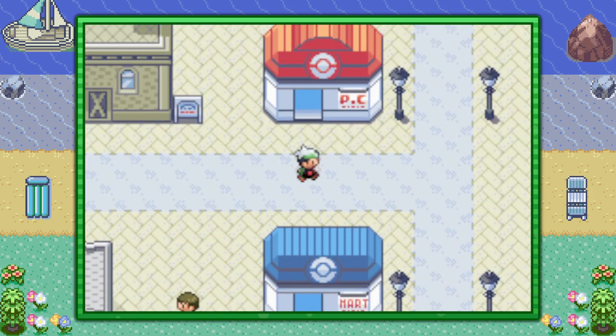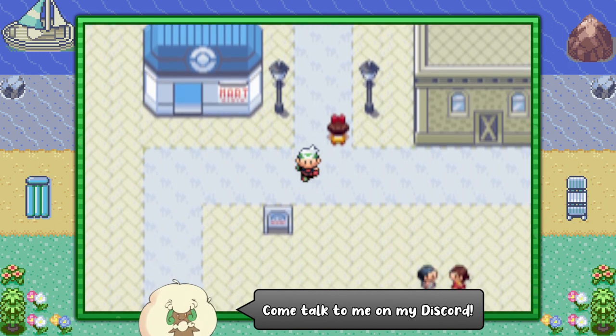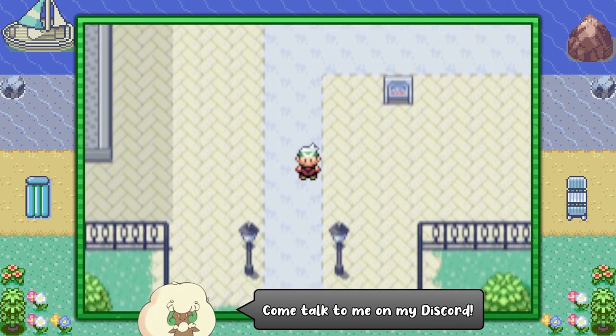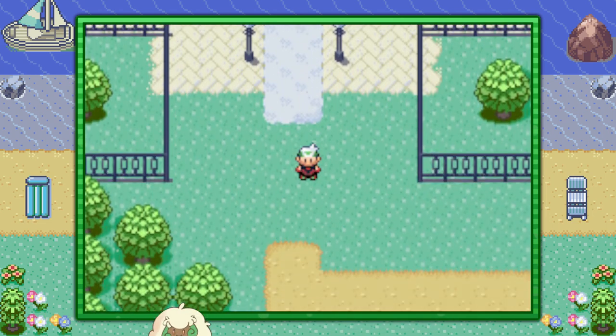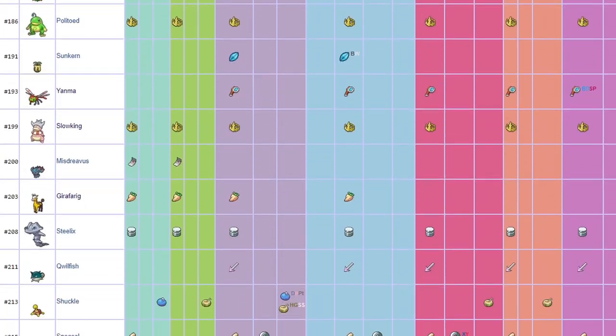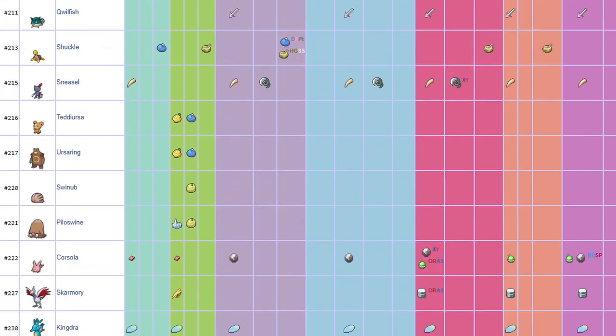Hello everybody, it's Techno here and today I'm going to show you how to increase your chances for a wild Pokémon to hold an item in Pokémon Emerald. In case you didn't know, you can catch a Pokémon from the wild and find out it's holding a little surprise. Not every species in the wild has a chance of holding something, but there are some chances to find some pretty darn cool items on others.